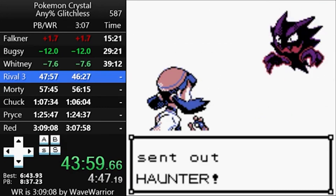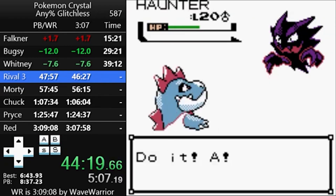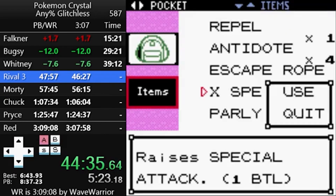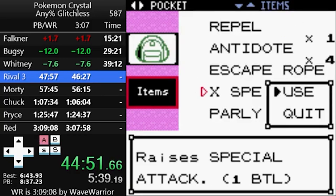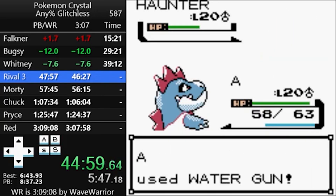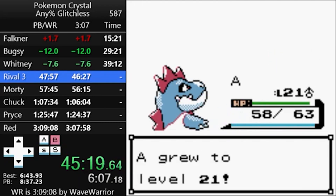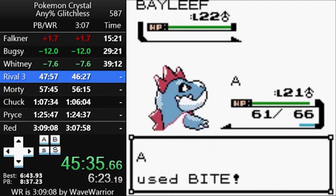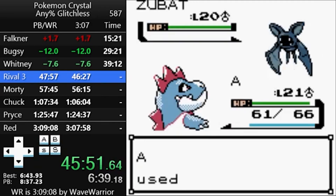But first, we have to fight Rival 3. For this fight, runners will send Kenya out as a meat shield and wait for his Haunter to use Curse. That way, you can bring in Croconaw safely to set up five X Specials, giving you a chance to two-shot Bayleef with Bite. Wave Warrior also manipulates the AI in this fight: prior to the battle you intentionally get Rage to six or fewer power points, then use it on Haunter, which won't affect it, but will effectively lock him into using Spite — a non-damaging move that just reduces power points from the move you just used. That allows you to set up your X Specials safely.